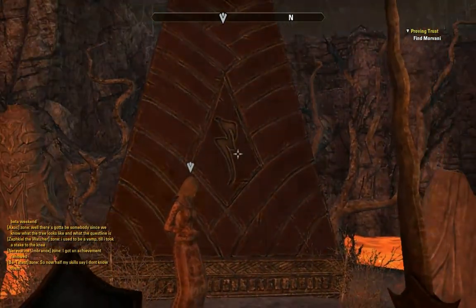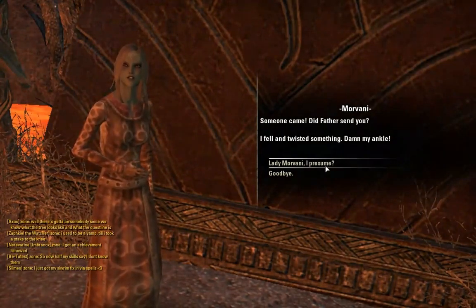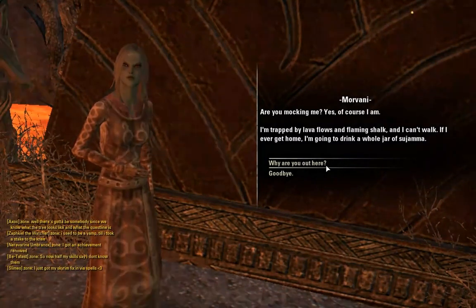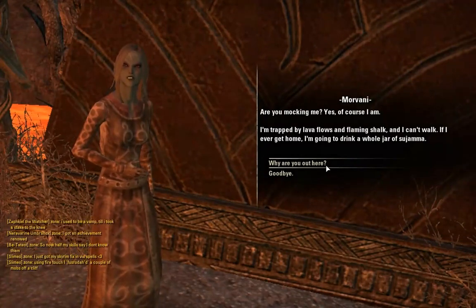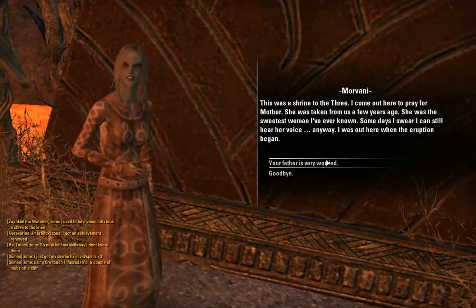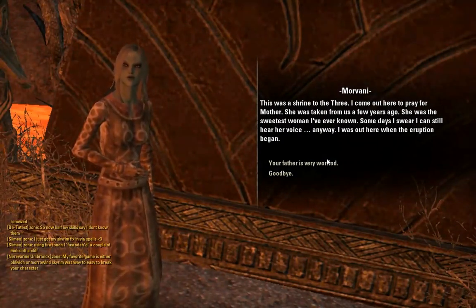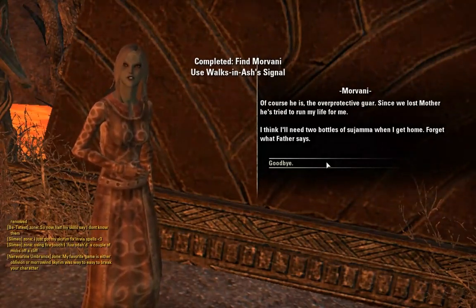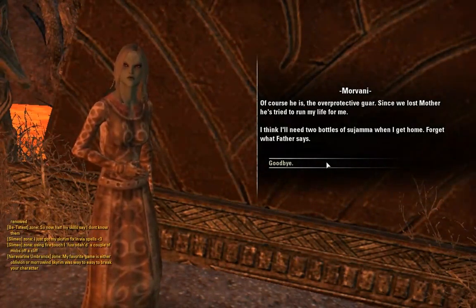Someone came. Did Father send you? I fell and twisted something — damn my ankle. I'm trapped by lava flows and flaming shorks and I can't walk. If I ever get home I'm gonna drink a whole jar of Sujama. This was a shrine to the three — I come out here to pray for Mother. She was taken from us a few years ago. She was the sweetest woman I've ever known. I was out here when the eruption began.